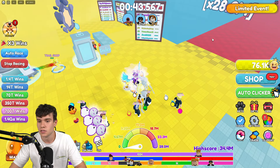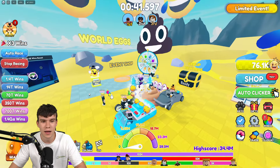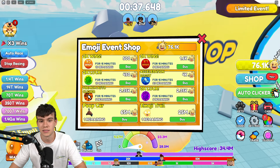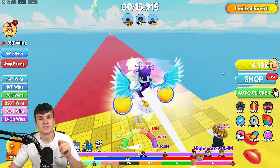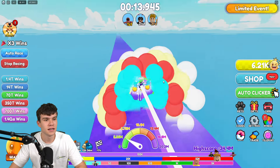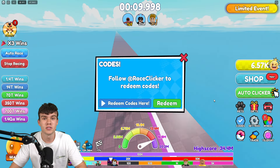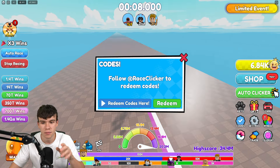We've got so many working codes to redeem inside Race Clicker. In Race Clicker, to claim codes, go to the right side, click where it says 'Codes,' and type your codes in there. These are in no particular order, so let's go into it.